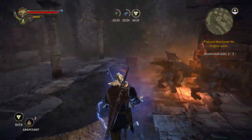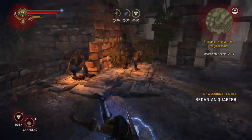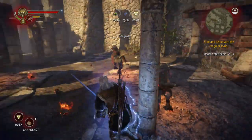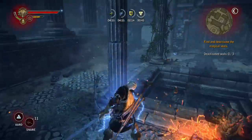The gargoyles will attack you as a group at each of the sites. What worked well for me was to keep a Quen shield up to avoid taking damage, keep moving, and take opportunistic attacks from the rear and the flanks. The Aard sign can also help to briefly stun a gargoyle, leaving them vulnerable to heavy strikes.